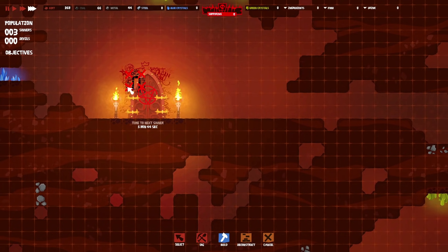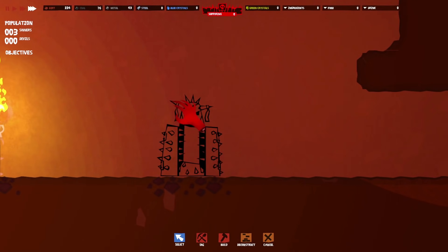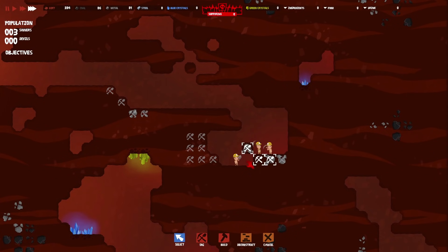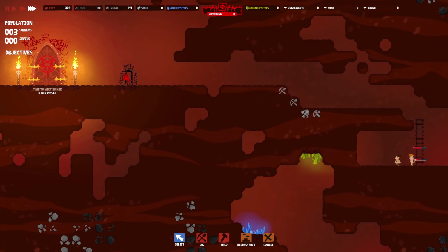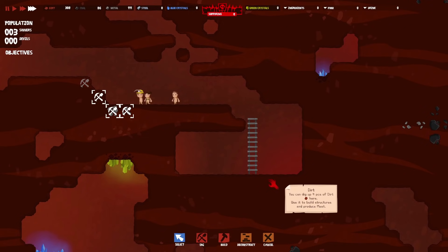Just to welcome people to hell, let's pop the Iron Maiden right by the door. The little blueprint is a hand-drawn sketch of where we'd like it to go — that's quite fun. Now, we're going to need a ladder so they can get back up, and once that's done we can get our first torture device in. We're in hell and we've not done any torturing yet, so I feel like we're letting the side down a little bit.